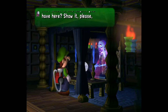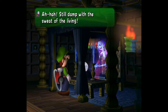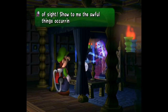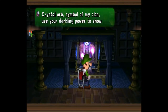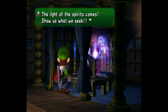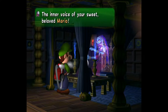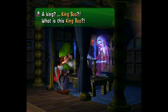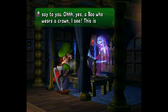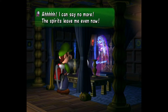Madame Clairvoye: 'What is this object you have here? Show it to Madame Clairvoye. If it isn't Mario's glove — still damp with the sweat of the living. Come spirits of power, come spirits of sight. Show me the awful things occurring here tonight.' She reveals a vision of King Boo — a Boo who wears a crown — and warns that he is the one who has captured Mario.